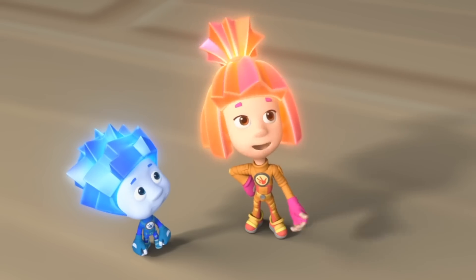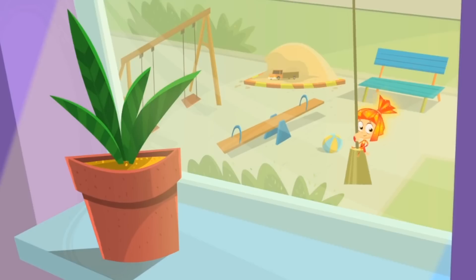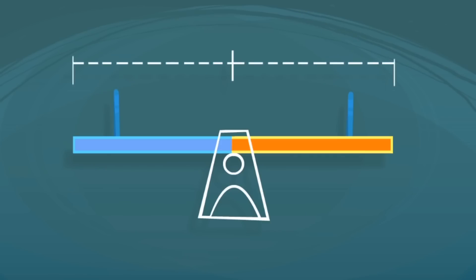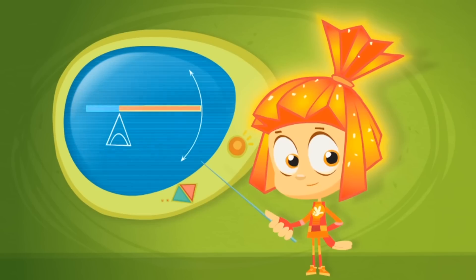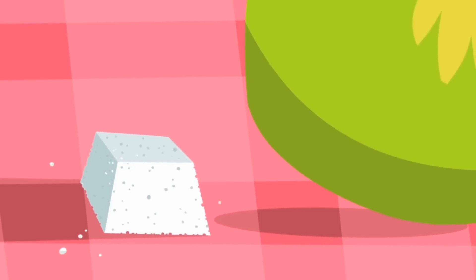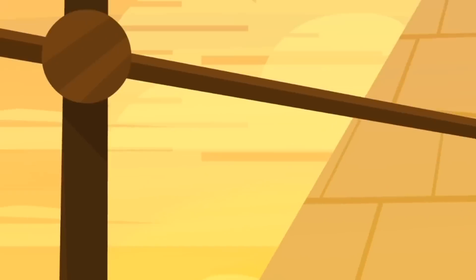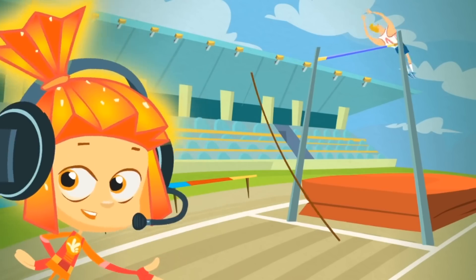A lever? A lever works the same way that a seesaw does, with a board resting on top of a piece called the fulcrum. But with a lever one side is longer than the other — and that's the secret to its power! With a lever's help it's possible to lift any weight. All you need to do is get the short arm of the lever under the load and push down on the long arm. And the longer the arm, the more weight you can lift. And that's how a lever makes people stronger!